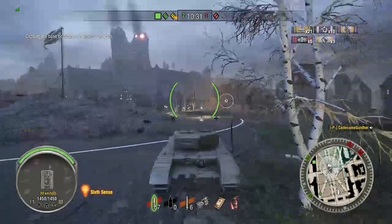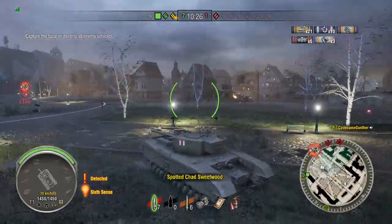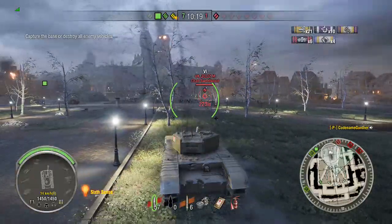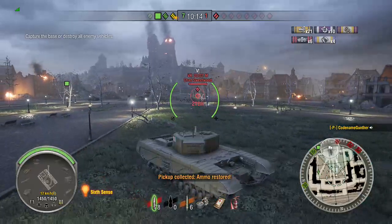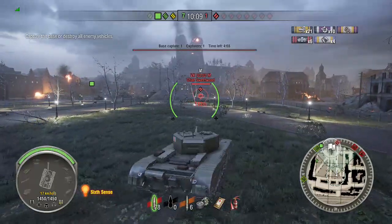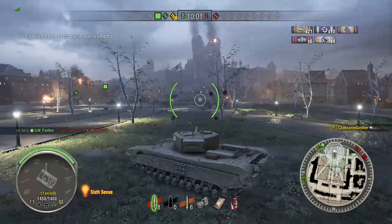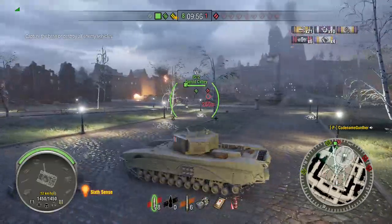Drive over to the ammo. If it's a tank with a worse gun than the Firefly, you can start heading over a little bit sooner because you can still bounce shots off the side. But with the Firefly getting the 17-pounder gun, you don't really want to be showing your side to it, because it will pen you. I was going to sit there and wait for the IS to shoot it, but they already one-shot it — because, you know, balance.